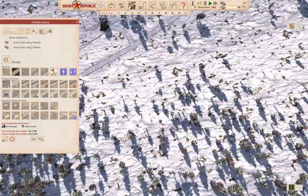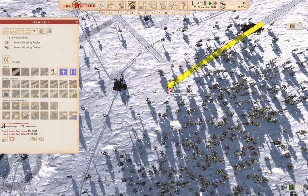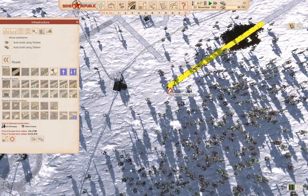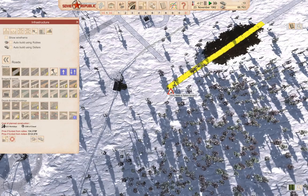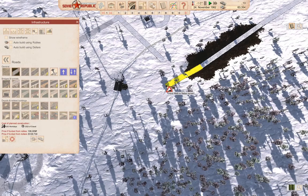We can bring this road here. In the flattened terrain mode — it takes forever with an excavator but it doesn't cost anything. That connects.